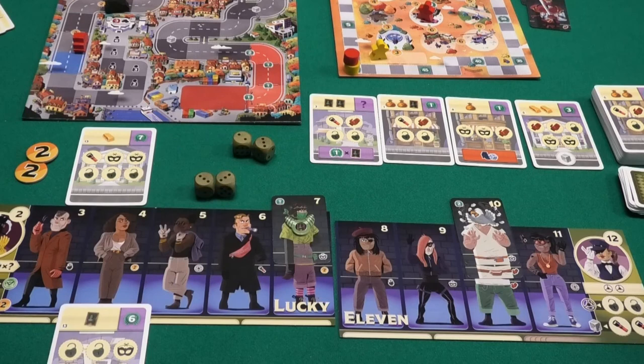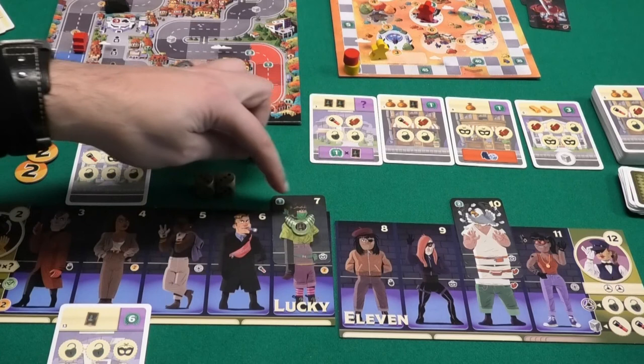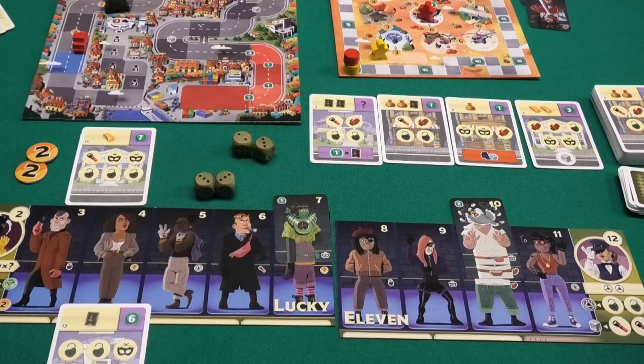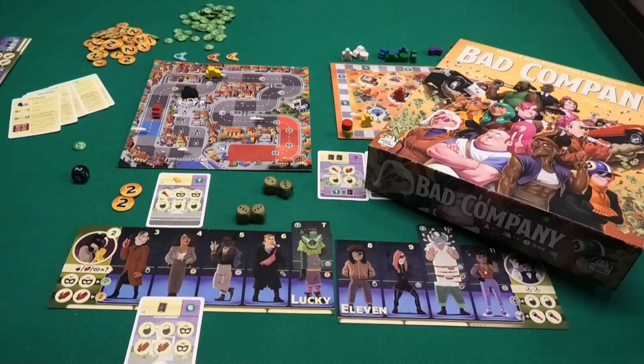Then it's time for final scoring. Count points from completed heist cards, any final scoring effects, points from loot cards, visible victory points on your gangster squad, two points per necklace, and one point for every two markers remaining on active heists (rounded down). You lose three points if your car is behind the police car. The player with the most points wins; ties are broken by the highest remaining coins, and if still tied those players share the victory.